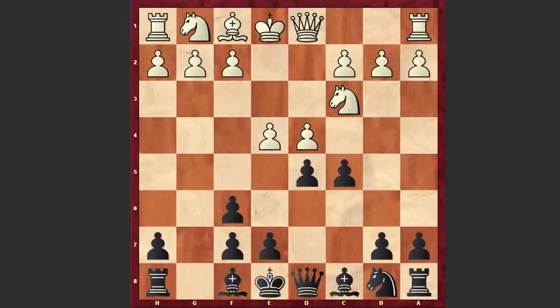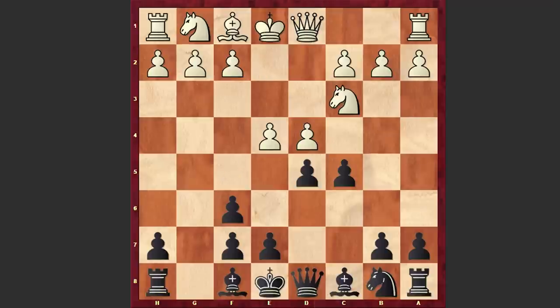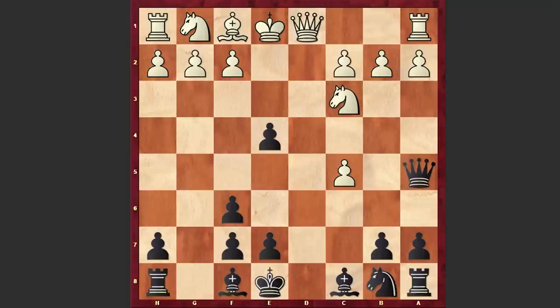Here Mestrovic played e4. By the way, dxc5 won't give white anything because of the d4 move, and if Ne4 then f5. Black is managing to gain pretty nice counterplay. That's why after gxf6 we have e4, dxe4, dxc5, Qa5, and then Mestrovic made a dubious decision with Qh5.